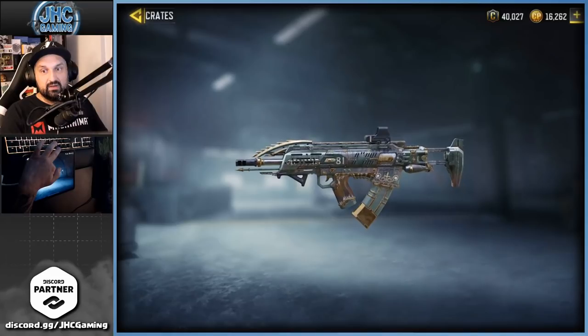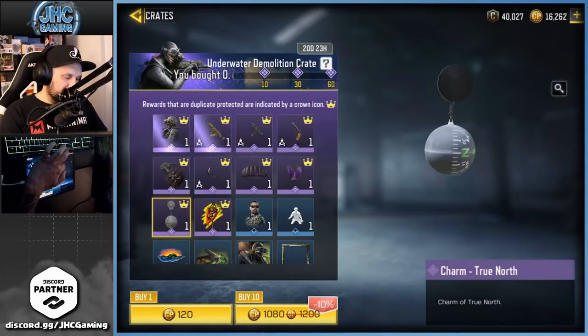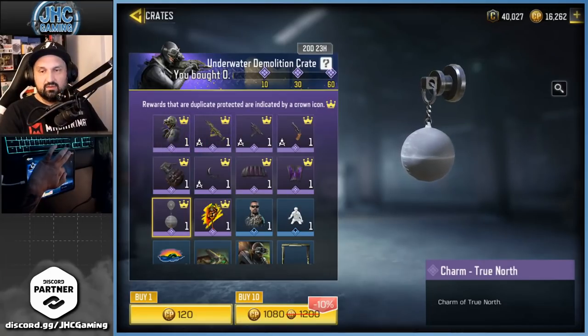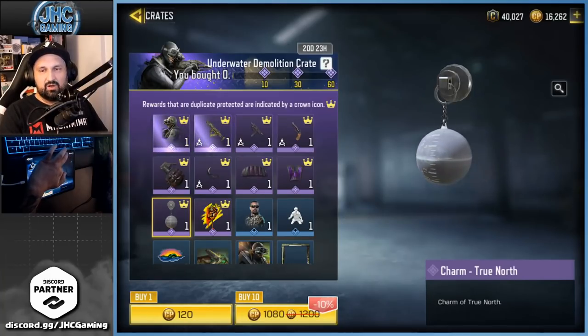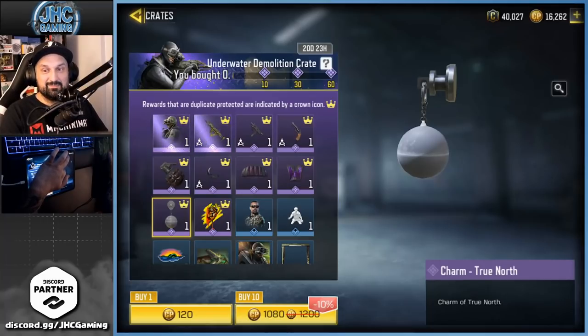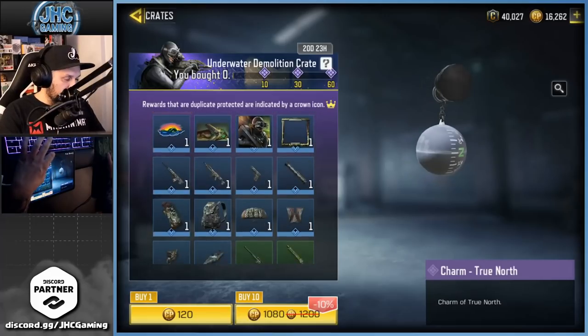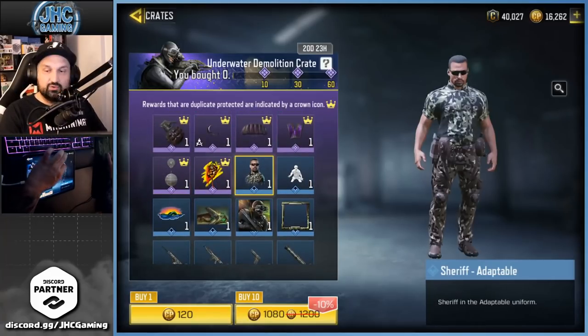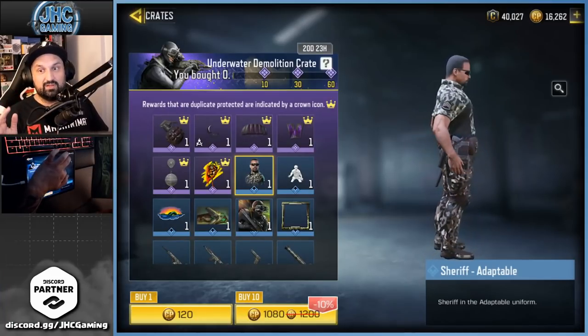There's something really dope about this skin. There's a charm, but I don't know about it — the charm goes on your left side, so you see something on one side but nothing on the other. You're gonna use it in the game and just see a gray ball. Anyway, we're gonna open this crate today. There's also a new sheriff skin — I missed both the previous ones.